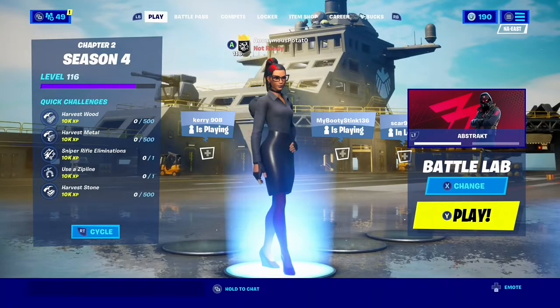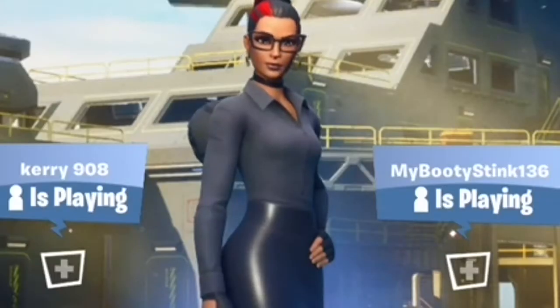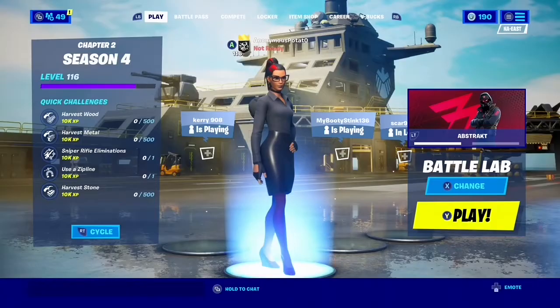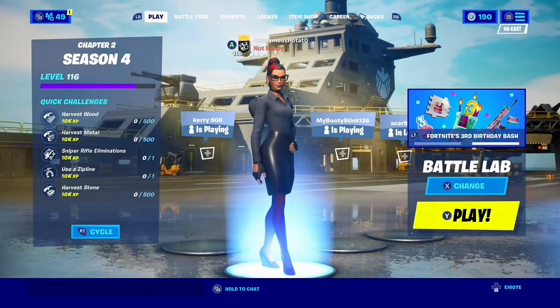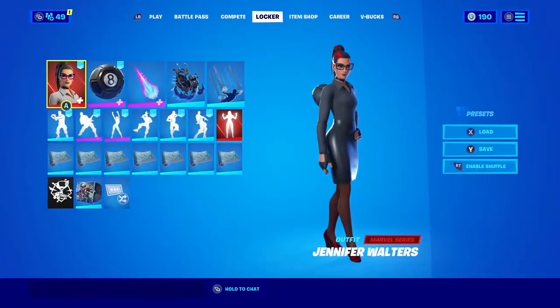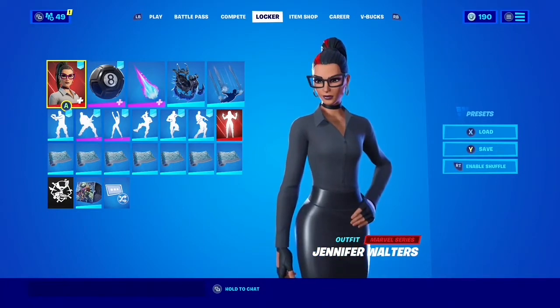Welcome back to another video. This is quite possibly the weirdest cosmetic glitch to ever come to Fortnite. This involves the She-Hulk, or Jennifer Walters skin, whatever you want to call her. You need to have her equipped, and this glitch can work on any of her styles.